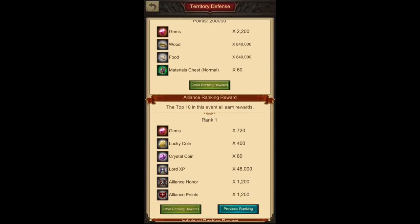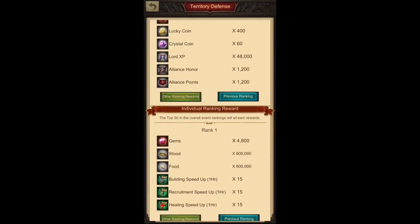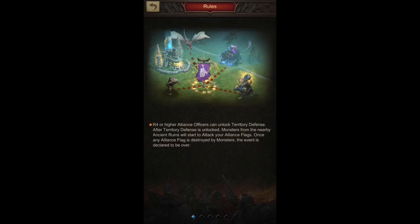That's already close to 3,000 gems from just one event. If you're a high-scoring player, you can also get individual ranking rewards — rank one gives 4,800 gems, plus useful healing speeds, recruitment speeds, and building speeds. All of this comes from an easy event where you don't need to spend money — just an active alliance and about 15 minutes of participation at a convenient time.